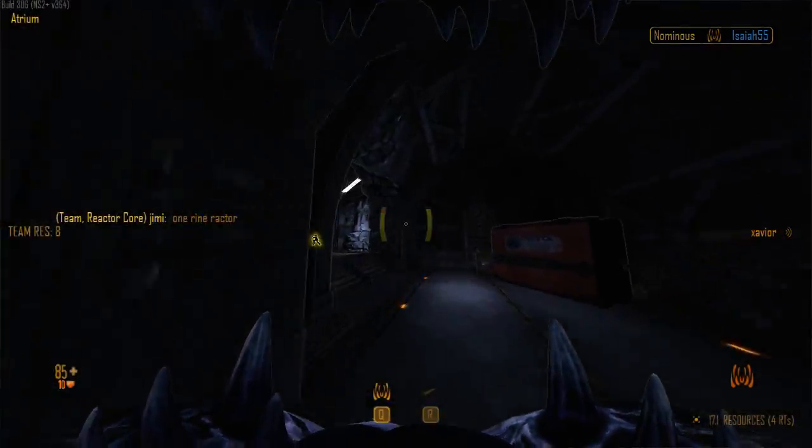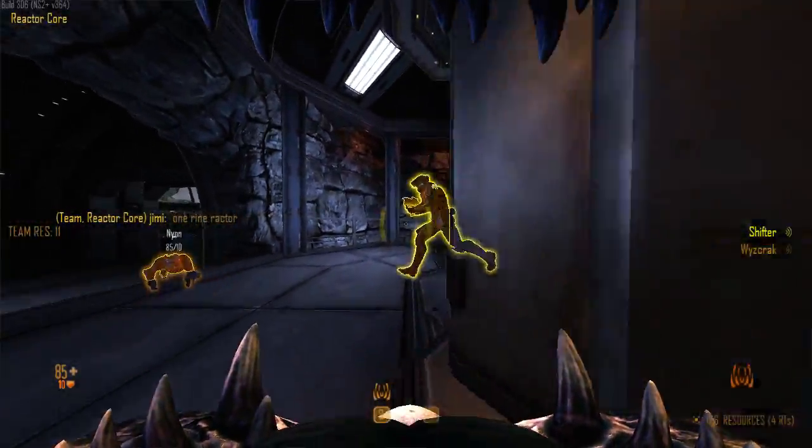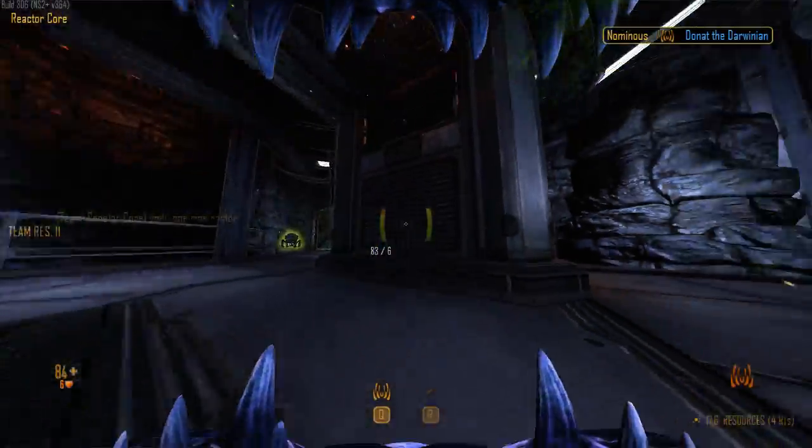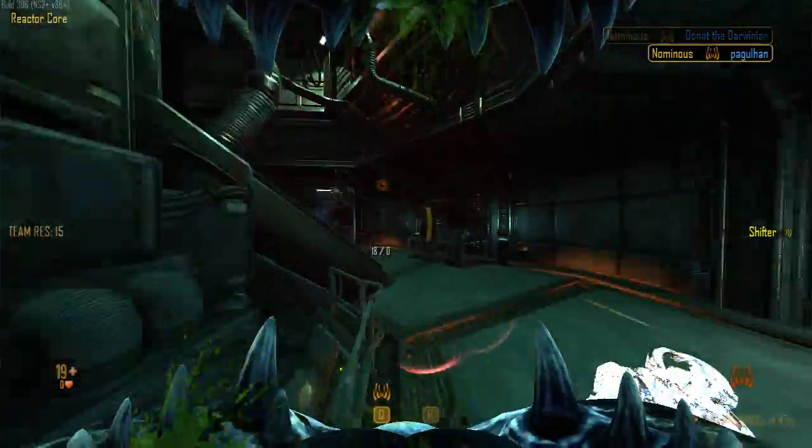We're running on four RTs. There's three in reactor core - I parasited two of them. Node is at about 50-60%. No armor.